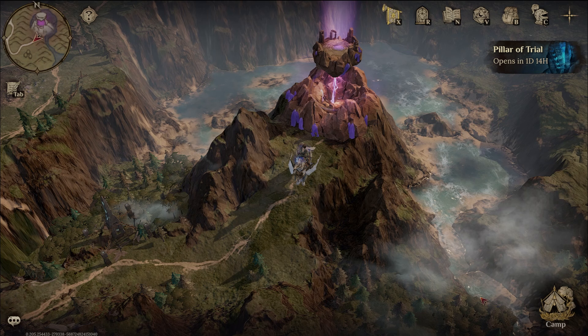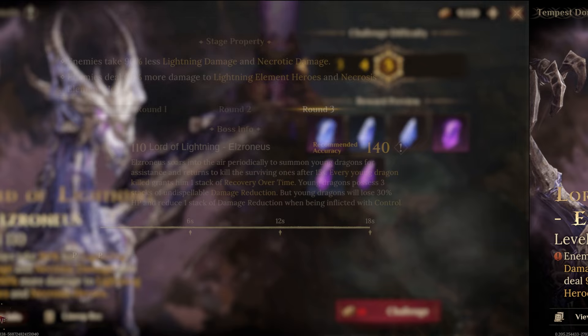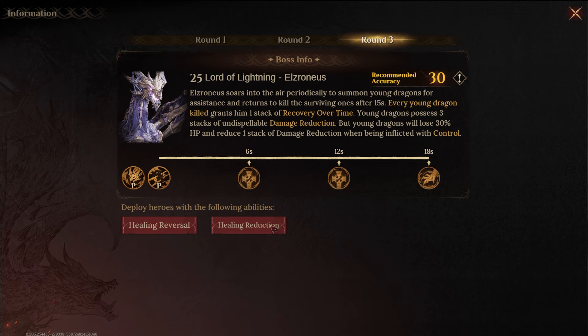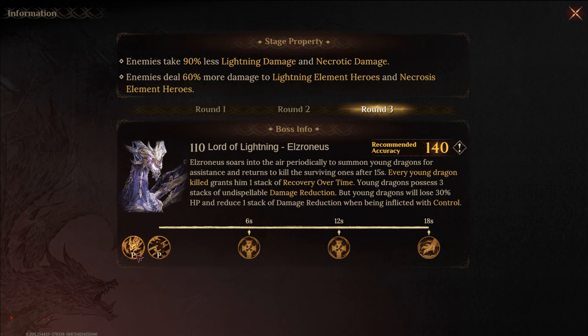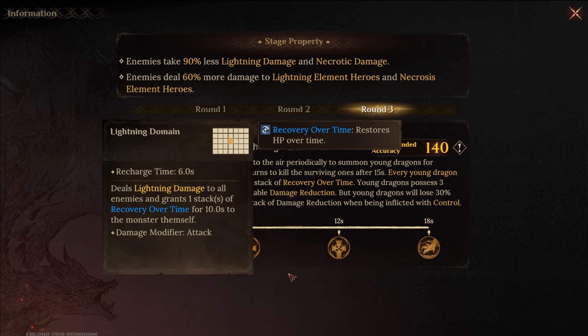The Tempest Domain gets a little bit harder — they did adjust some things here. The recommendations call for healing reversal and healing reduction, so healing prohibition type stuff. Sigrid is going to be a queen here like she always is. But the problem is in season two Sigrid was actually the wrong element because lightning and poison were together. Season three we're back and we can probably use Sigrid. The passive here: each stack of a buff increases all damage dealt, immune to control effects, and then puts heal over time on the boss.